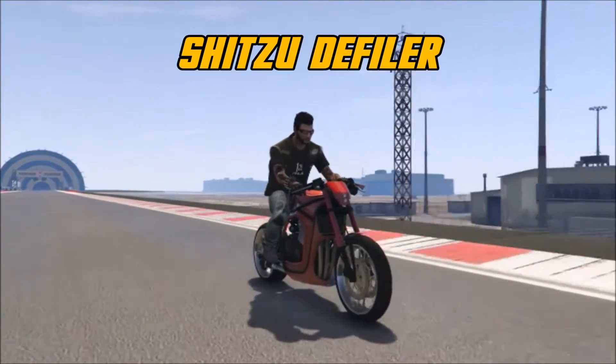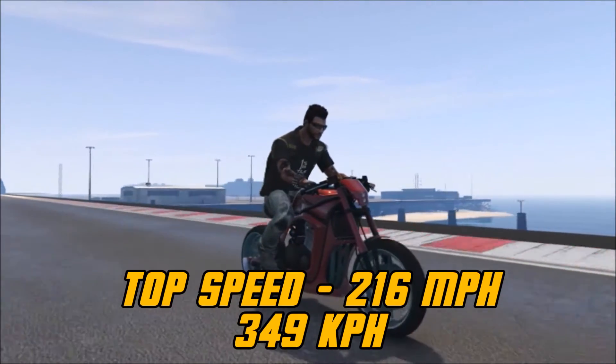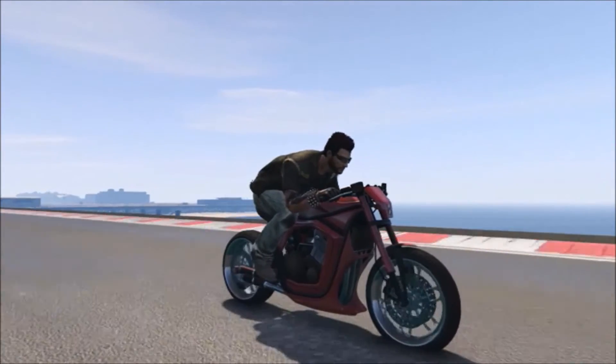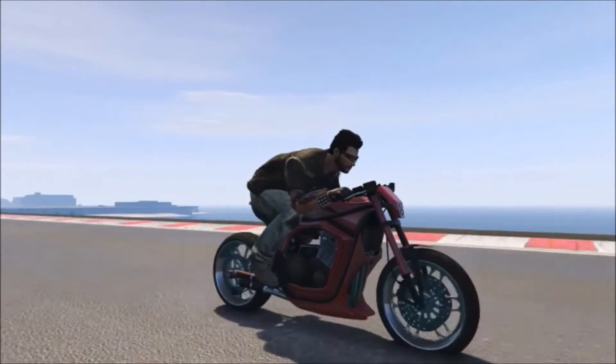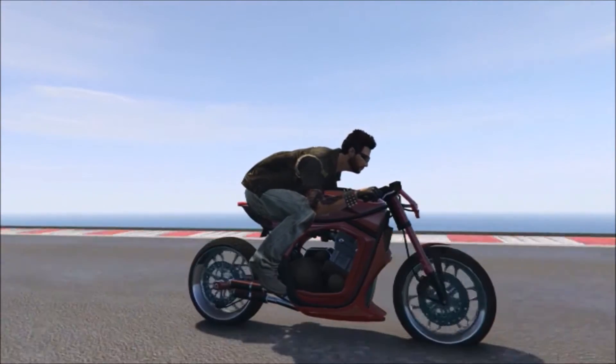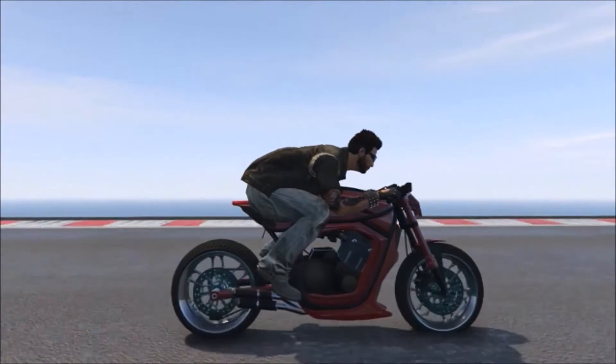Next we've got the Shih Tzu Defiler. This one has a top speed of 216 miles per hour, and it's pretty fast and it can take corners really fast, which surprised me. I don't really like the way that it looks — it's not a bike that I really like the look of — but it is fast.